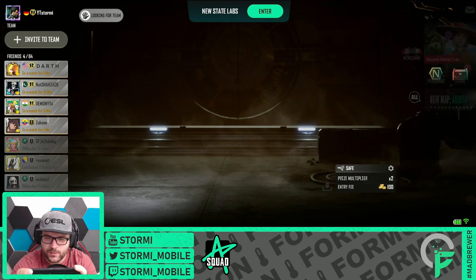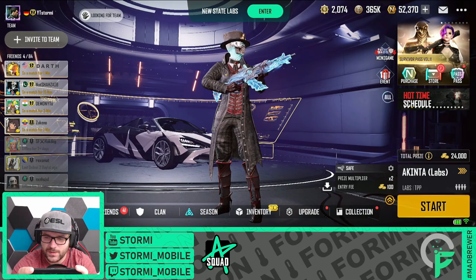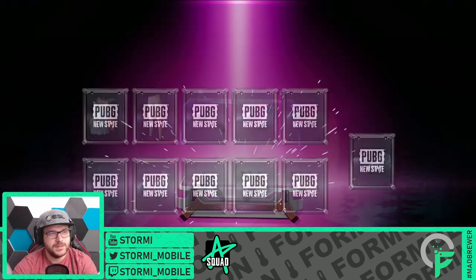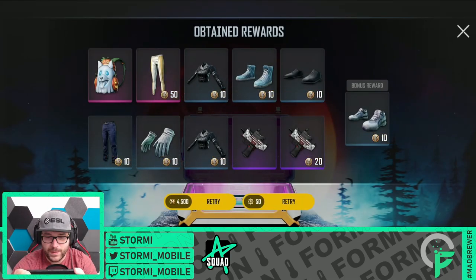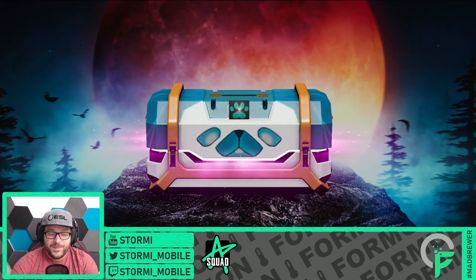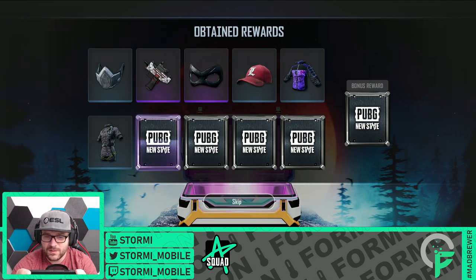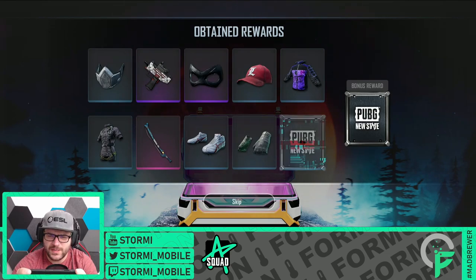Let's have a look at the collection. I am curious now how many things are inside - 21. We are missing a lot. No yellow items so far. We have the Symphony Wolf backpack 2 - that's a new one. Another pink, maybe turns into a golden one - would have been not the first time. Please something good, at least one item we don't have from the collection. This should be one from the collection which we didn't have so far. Perfect.